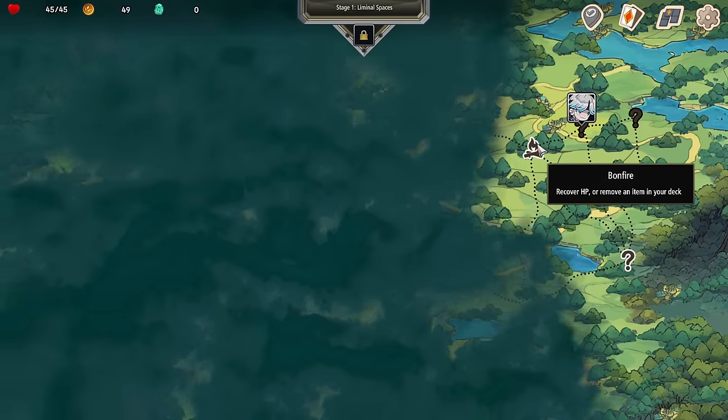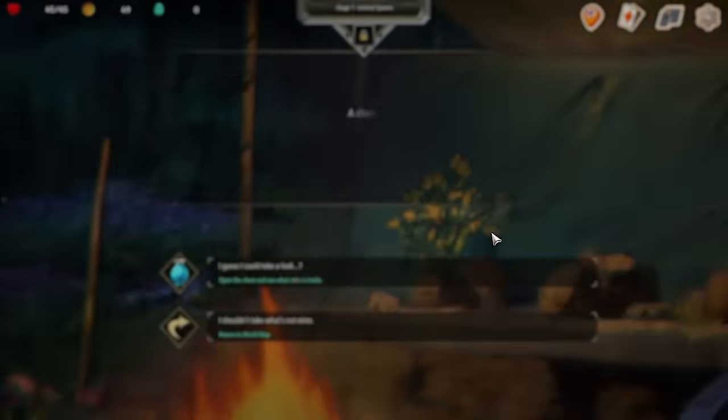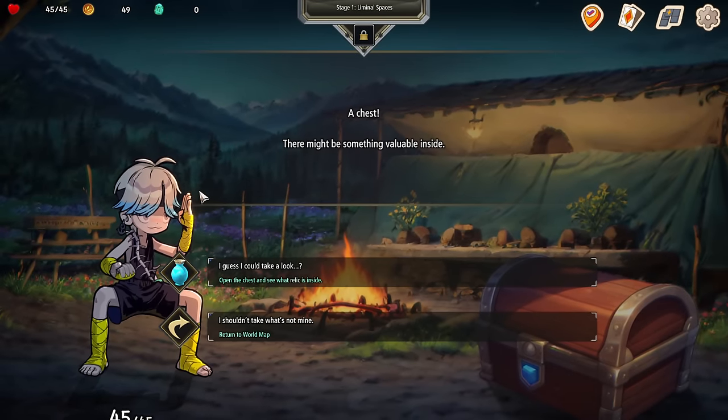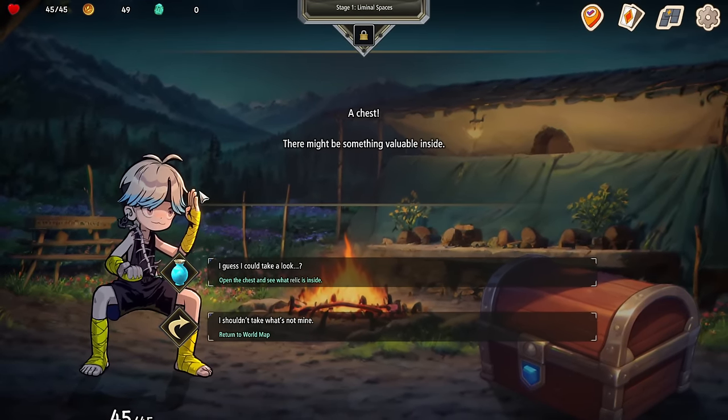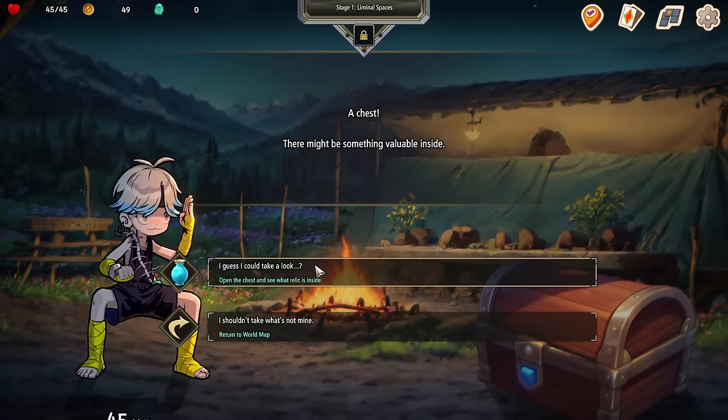We've got a bonfire to go get ourselves healed up, or we can clean up our deck at the bonfire. We're going to go check out this other event down here. Normally you can see when fights are coming — I was kind of surprised that event ended up being a fight. There might be something in this chest. We can walk away or we can go take a look.